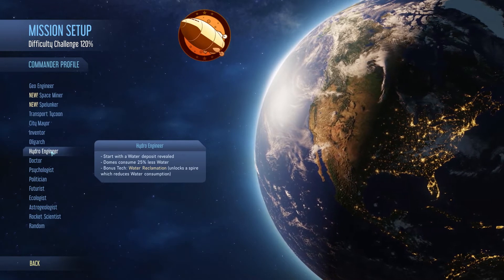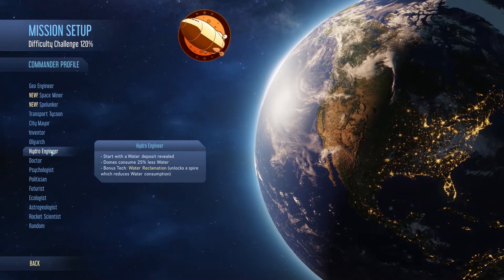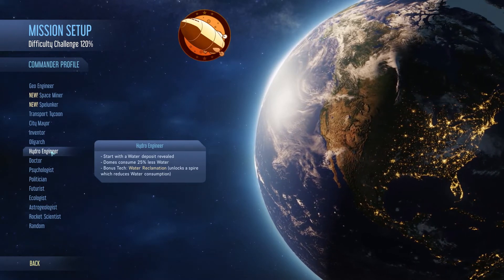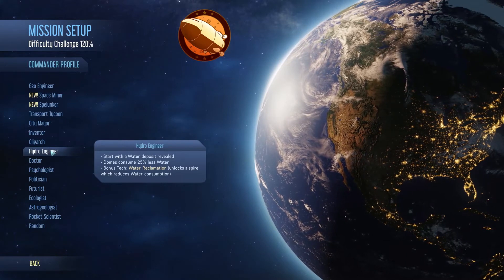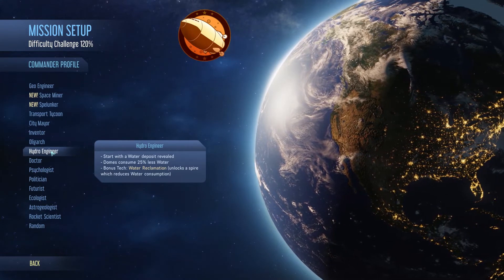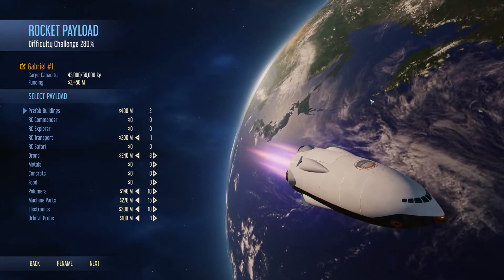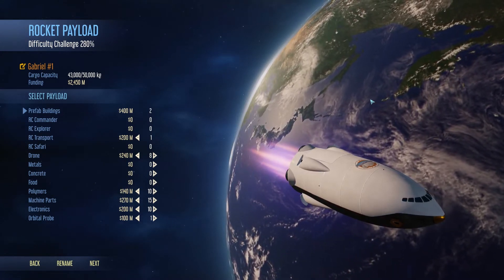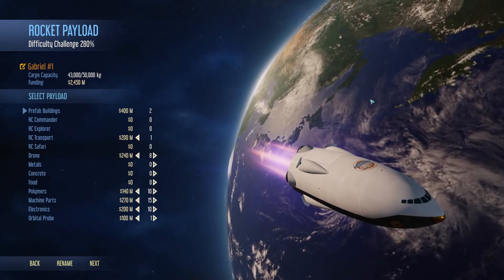Water is one of the most, if not the most important thing on Mars. You will have to find water ASAP. Water is going to be used for fuel production — that's going to be the alpha and omega for everything — and later on for oxygen and other stuff. There are two ways to get water on Mars: one with moisture vaporators that you can bring from Earth, and the second is finding a source of water on Mars.